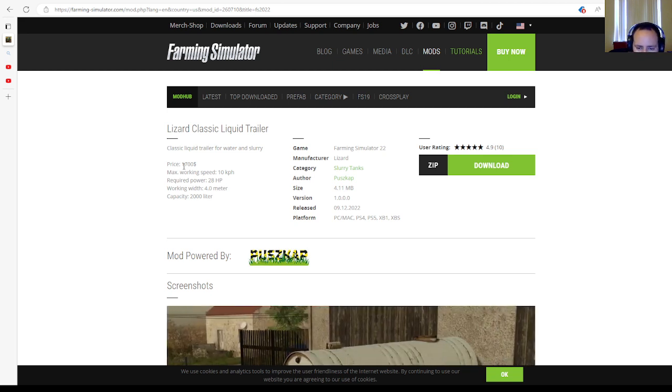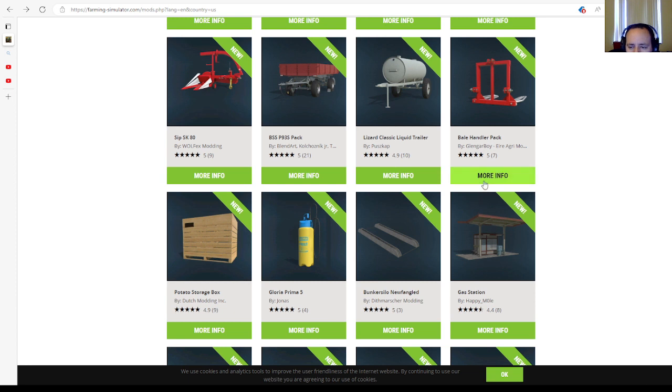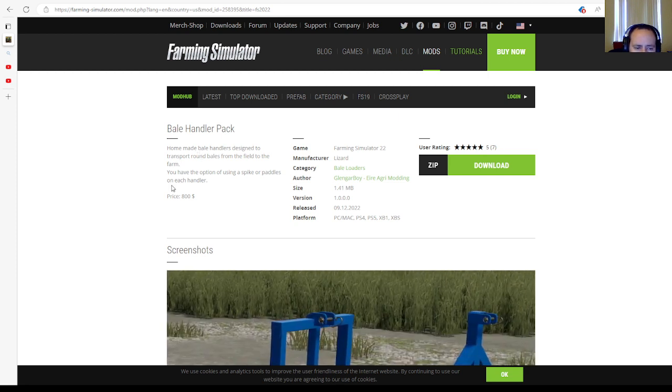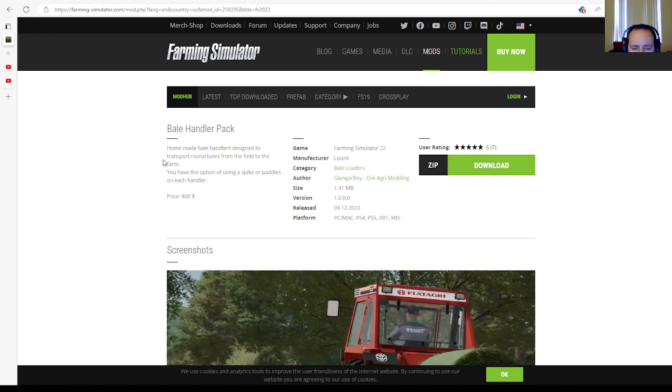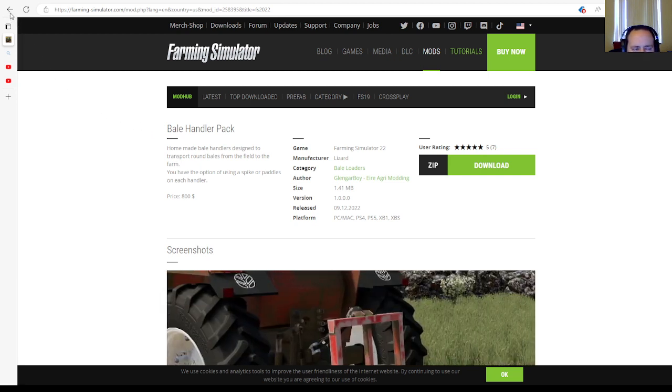Next is the Bale Handler Pack by Blender Boy and Egar Modding. These are homemade bale handlers designed to transport round bales from the field to the farm. You have the option of using a spike or paddles on each handler. Price: $800. Category: bale loaders. File size: 1.41 megabytes. Version 1.0.0.0. Released 9th of December 2022, available for PC, Mac, PlayStation 4, PlayStation 5, Xbox One, and Xbox Series S.